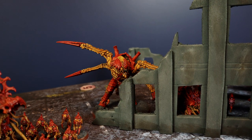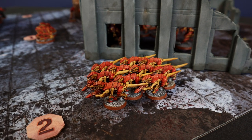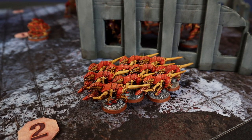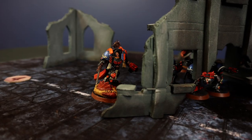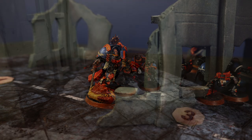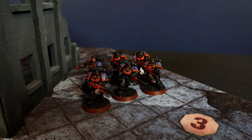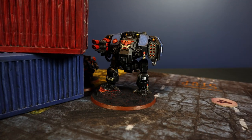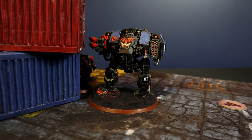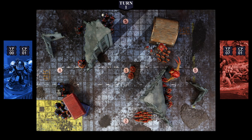At the end of the Tyranid turn, 2 victory points are gained for Secure No Man's Land controlling one objective in No Man's Land — the Ripper Swarms have Objective Control 0 so don't count. Then 5 more victory points for Extend Battle Lines, reaching 7 total. If the first Termagant unit hadn't been lost in overwatch and the Inferno Squad had suffered more, the round would have been perfect.